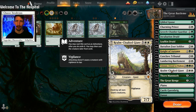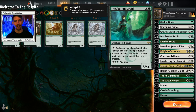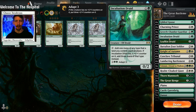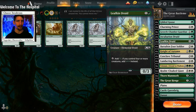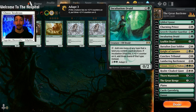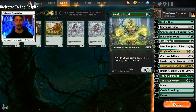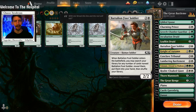The deck is working very, very well so far. Moving down from Growth Chamber Guardian, we have some ramp in Incubation Druid and Leafkin — two of each, because I'm trying to figure out which one I like better. Leafkin is better in the early game because it doesn't get shocked out as easily, however Incubation Druid coupled with The Great Henge is fantastic.